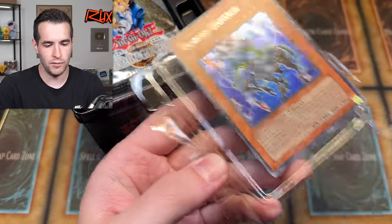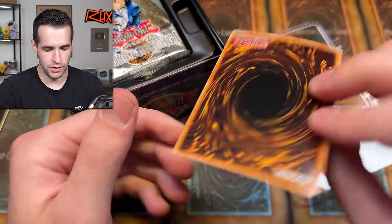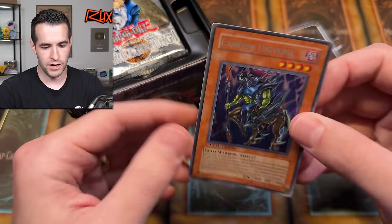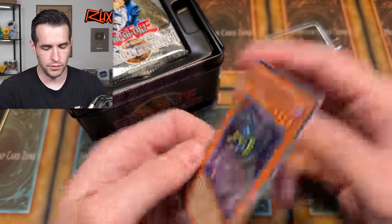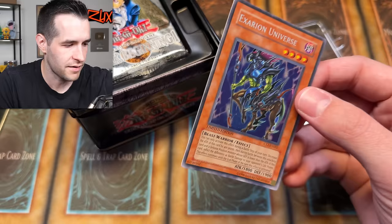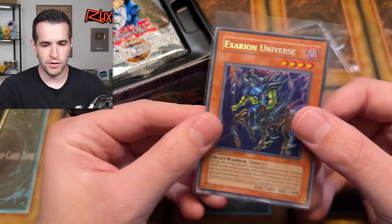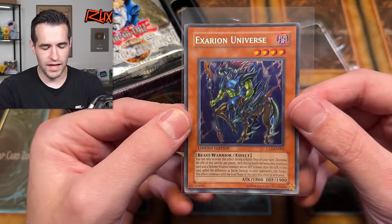Let's see what we can do with this promo. I hope it's nice — that'd be a really cool PSA 10. I've got to get some more cards graded at PSA. The back looks pretty good, but I think the centering is pushed up a little bit. There is a little scuffing right there. It's pretty nice — I might send it off anyway. It'll probably get like a nine, maybe an eight because of that scuffing and centering.